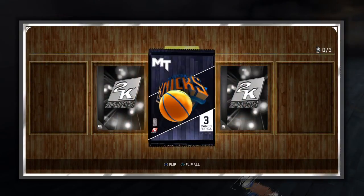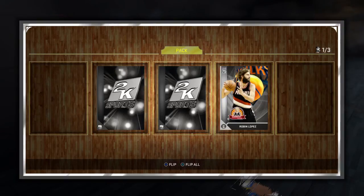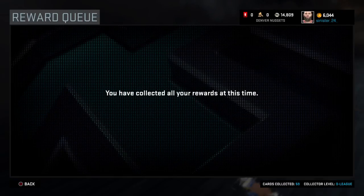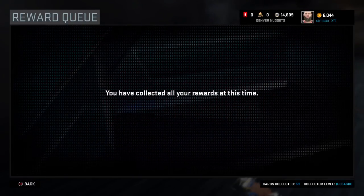Two golds in the Knicks pack — I thought that guaranteed we'd have Melo! But no — I got Robin Lopez, another center, and the other gold was the Knicks Arena card. I don't want the Knicks Arena. I thought for sure with two golds, one would be a contract and the other would be Melo. Our quest for a gold player in these packs continues — our highest so far was Okafor at 77. No one's moving into the starting lineup. I could plug David Lee in for his jumper and have Okafor or Nurkic come off the bench, but I'm not sure yet.